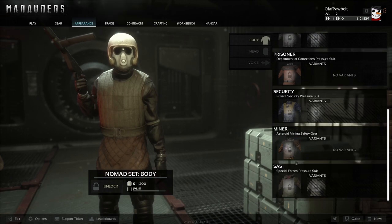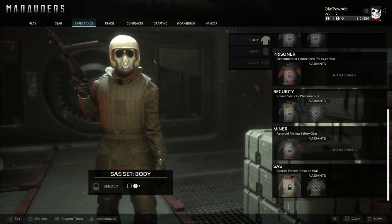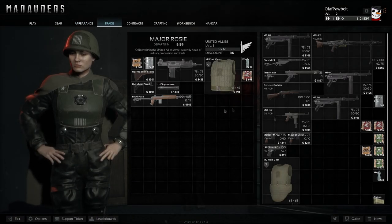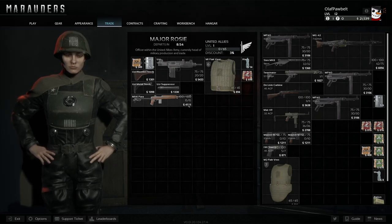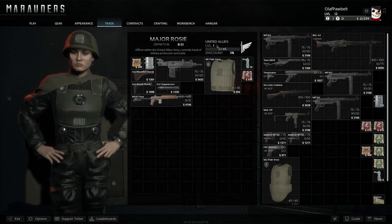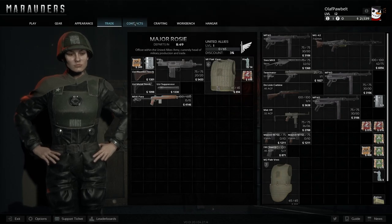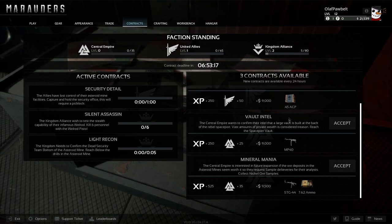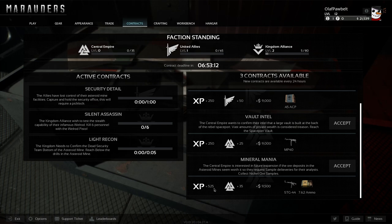Trading is very simple and easy — you just grab what you want and drag it to your inventory. You also have a reputation system tied to contracts. You do different contracts for different factions, and they give different rewards. For example, this one gives 250 XP or 525 XP depending on what you do, plus reputation points, money, and sometimes a weapon with ammo.